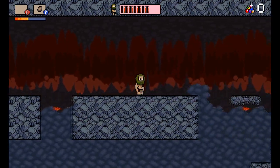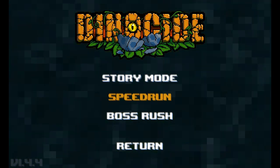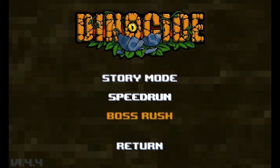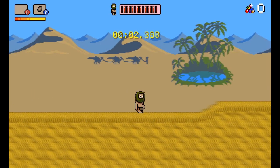The game has three modes: it's got something called Speed Run, it's got Boss Rush, and Story Mode. Speed Run is just trying to get through as quick as you can, Boss Rush is trying to defeat the bosses, and Story Mode is trying to chronologically demonstrate how the game works.